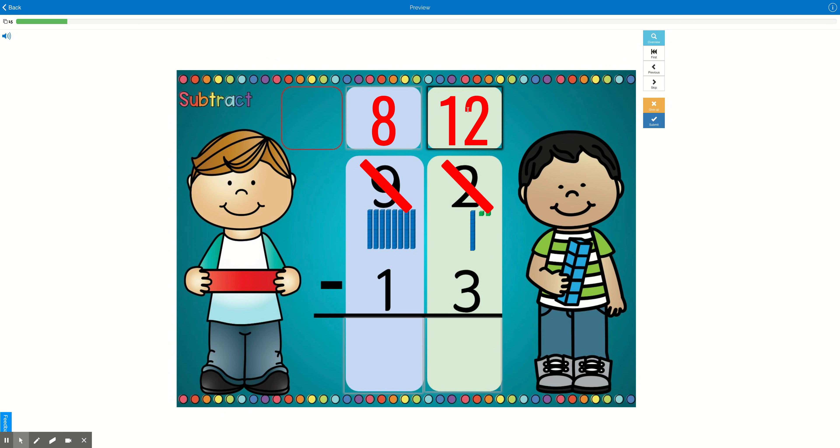Now we can subtract — now we have enough to give our friends. So 12 minus 3: if I put 12 in my head and count back 3 — 12, 11, 10, 9 — 12 minus 3 is 9. And now I have 8 minus 1. So I put 8 in my head and count back. What's the number that comes right before 8? That's right — 7. So 92 minus 13 equals 79.